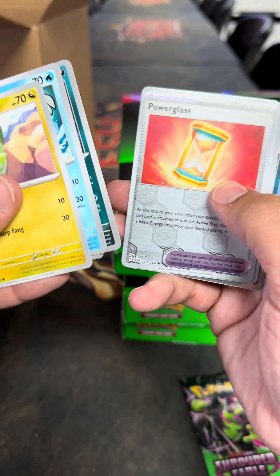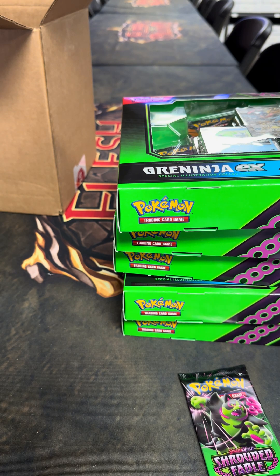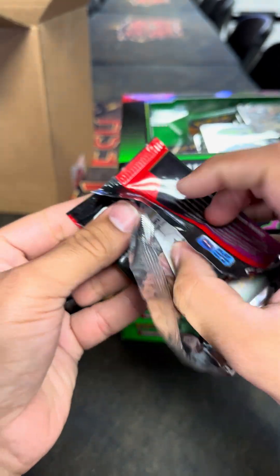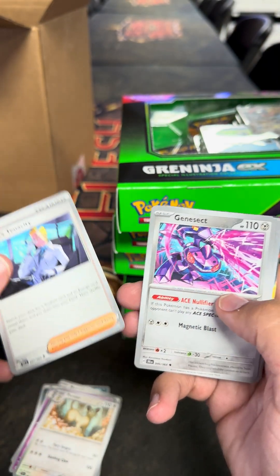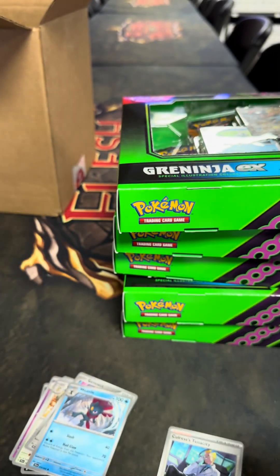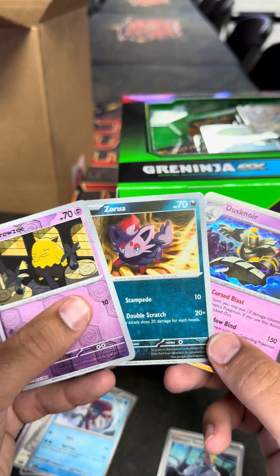So that means these two packs will have hits inside of them. Let's see what we get. So our last pack has to hit, right? Nothing in those three packs, nothing at all. Nada. So here we go — this will confirm if the boxes for Shrouded Fable, if you can get a box with four packs and get absolutely no hits. Let's see. That's a cool Meowth artwork. Drowsy. Zora. And confirm — you can get Shrouded Fable boxes and get absolutely wrecked. Only holos.